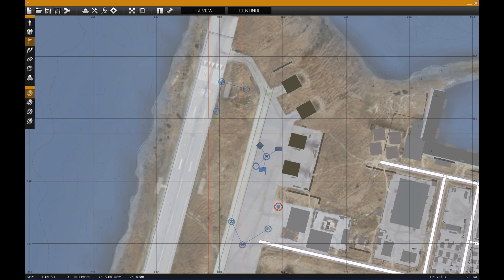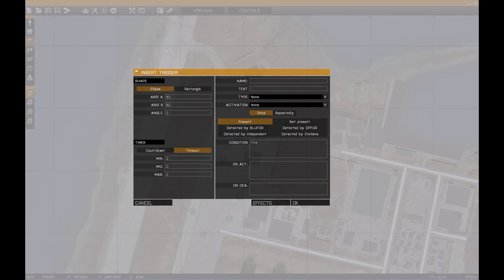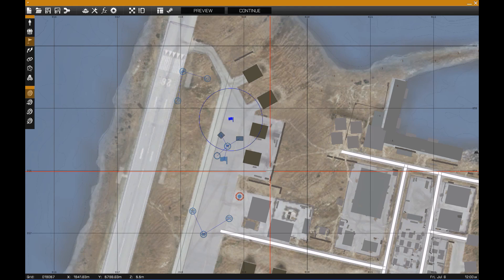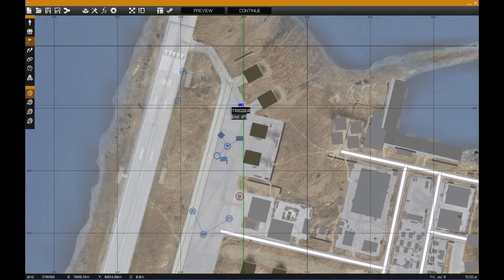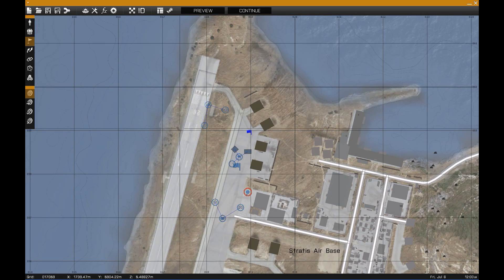An easy way to end the mission is to add a trigger and set a timeout - like 1200 seconds, which is twenty minutes. Set the activation type to end, and that'll end the mission when the timer is done. Set it to none so it wouldn't be activated by anything else. In twenty minutes that would end the mission. That's pretty much a simple way to set up a defense type mission - thanks for watching.